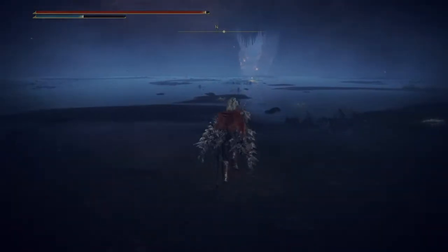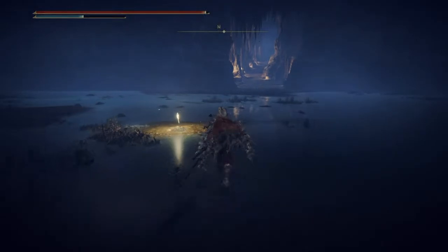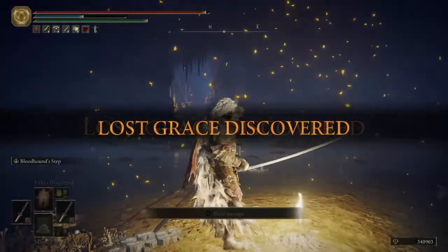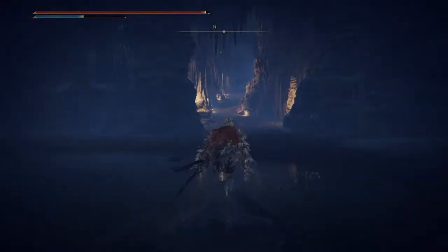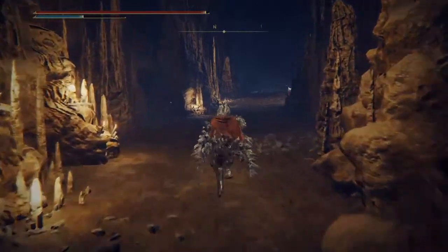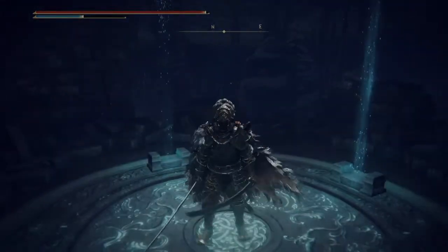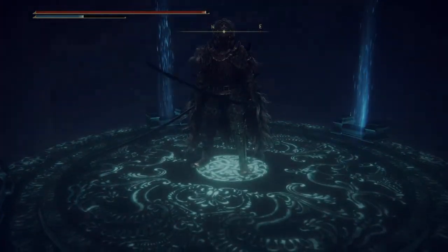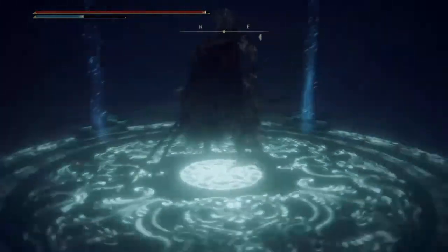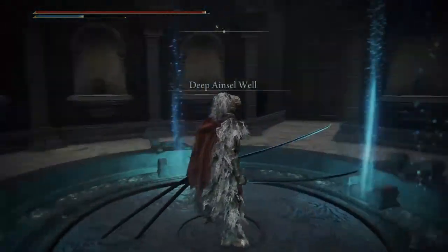That ring is very important for your questline if you want to go through with Ranni's and you've followed her steps up till now. After you first talk to Ranni, she'll ask you to get the Fingerslayer Blade and bring it back to her. She'll give you the Carian Inverted Statue — take it to the Carian Study Hall, place it, make your way through it, and you'll get yourself a Cursed Mark. From there, with the Cursed Mark, you can either advance with Fia's ending or with Ranni's. Either way you can still do both questlines — whoever you do first primarily is who the ending will be aligned to.